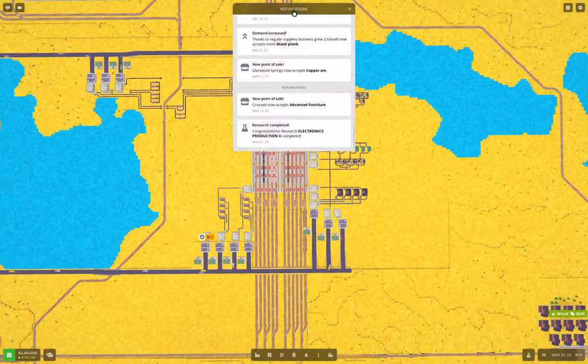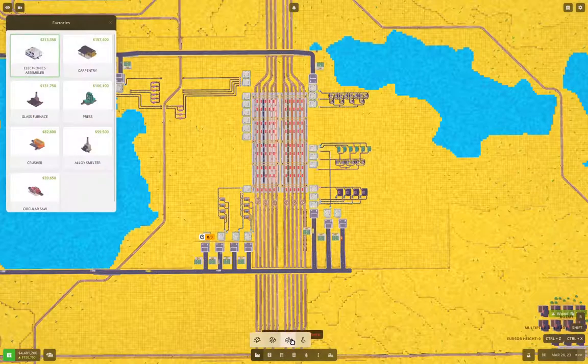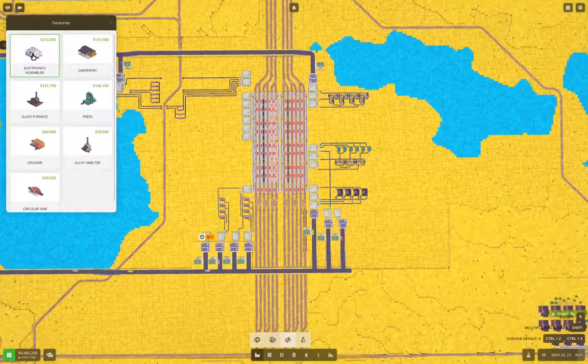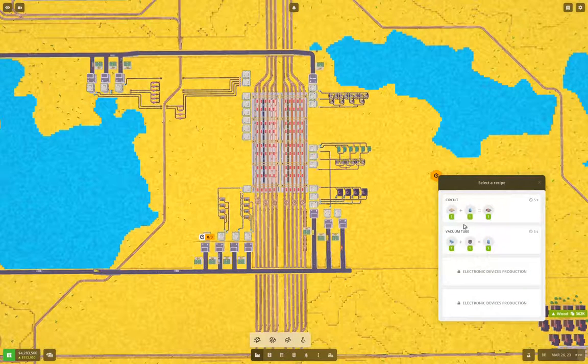This is more complicated than it looks. If we just grab the factories and grab an electronics assembler and blap that down — to make a circuit board, we need to make vacuum tubes, which requires iron plate, and we're going to need iron plate as well. And to make a vacuum tube, we need copper wire and glass tubes.